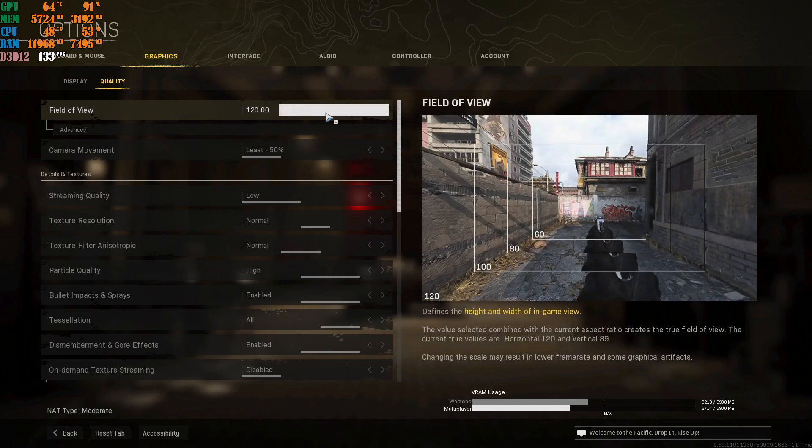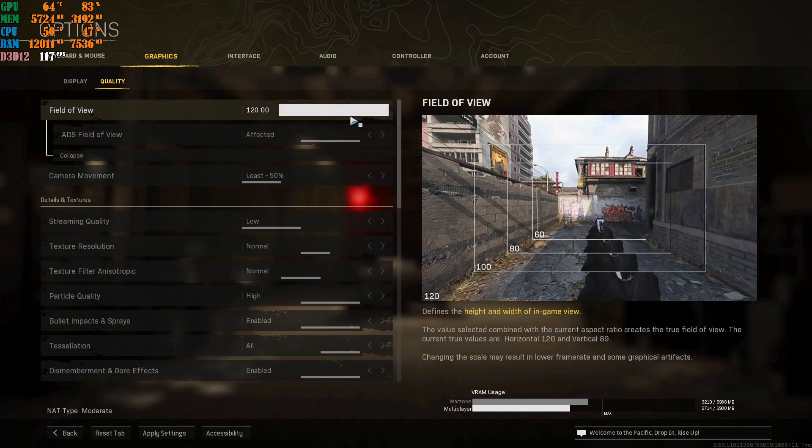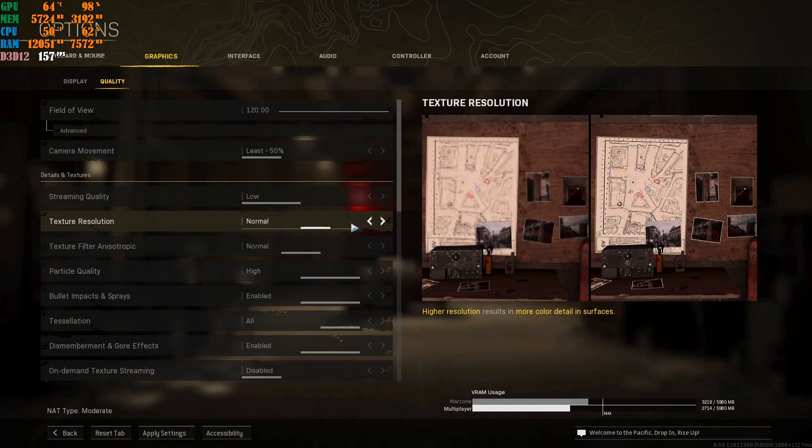Go to the Quality tab. Set your Field of View to your personal preference — I keep mine at 120. I highly recommend changing the ADS FOV setting from Independent to Affected, because on Independent, every time you aim down sight it reverts to default FOV and jumps back when you stop aiming. Set the first shadow option to Least and the next to Low. Texture Resolution can be on Normal — you do not need it on High. For people playing Modern Warfare modes like Search and Destroy or Team Deathmatch, keep it on Normal for much better FPS and gameplay.